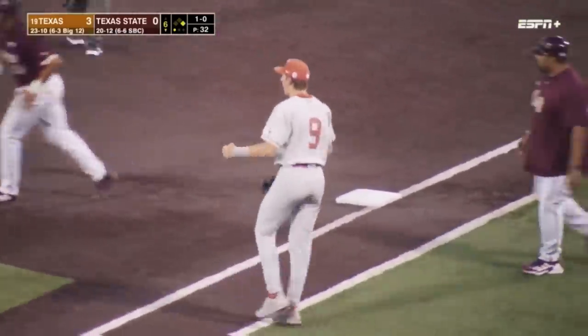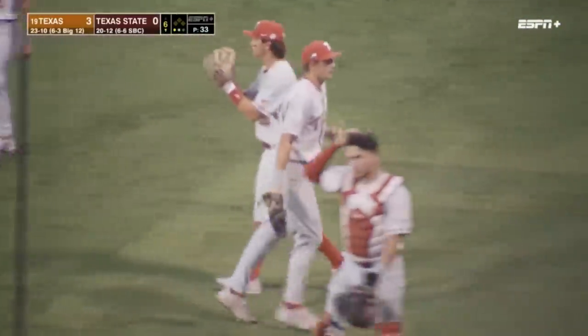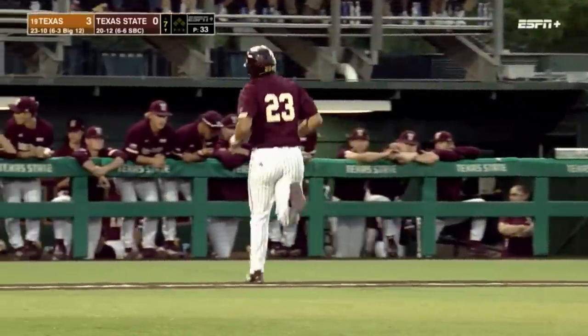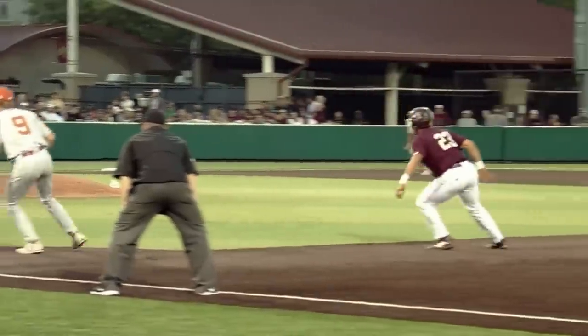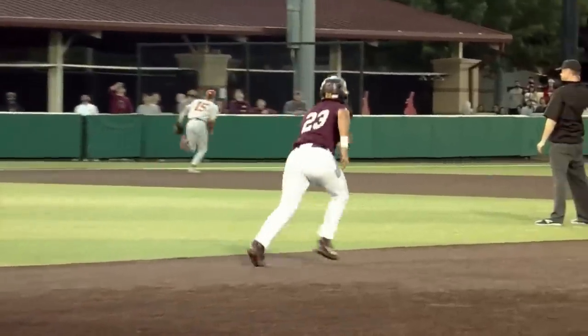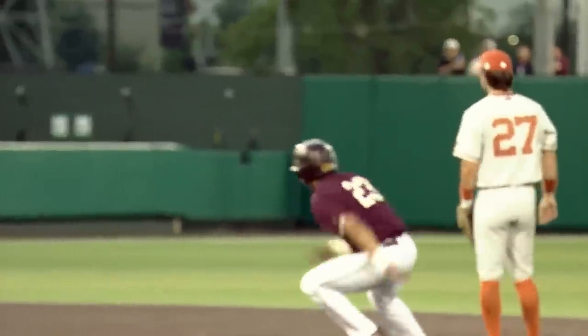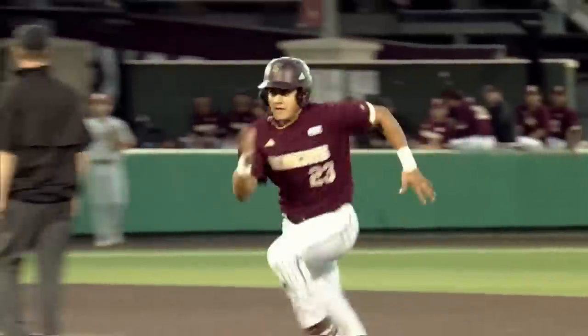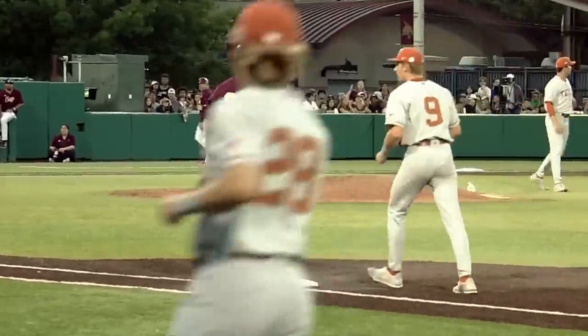What a play — Porter Brown goes all the way to the fence, has to kind of break down as the ball starts to drift in, catches the ball, spins and throws all the way back over to first base to double up Gonzalez. What a cannon from Porter Brown. Gonzalez got too far off the base and pays for it. We go to the 7th — 3-0, Texas on top.